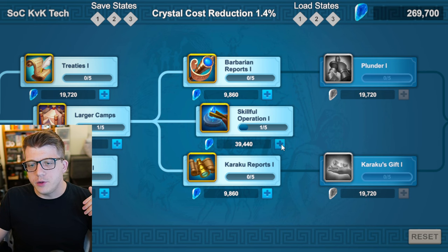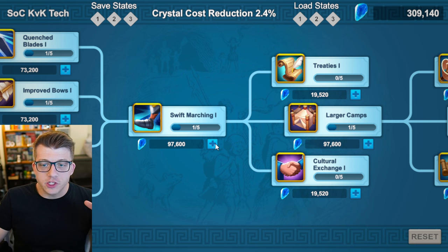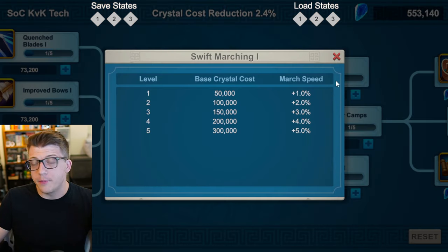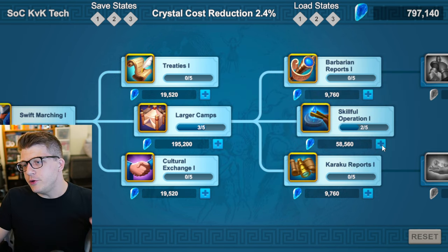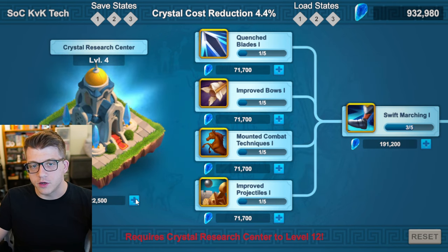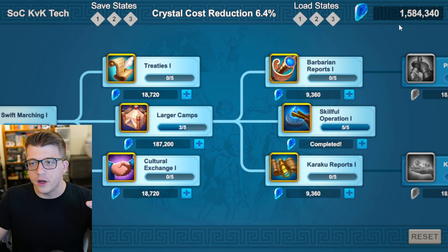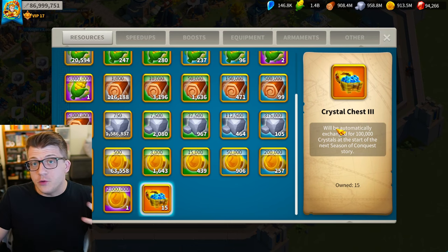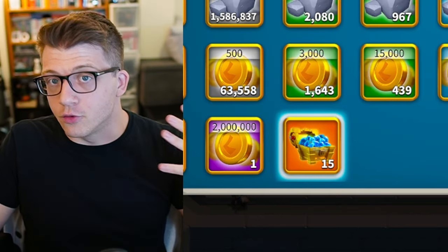Once you have the Crystal Research Center at level four, bring Swift Marching One up to level three — that gives 3% extra march speed and is a prerequisite to getting Larger Camps to level three. Then you can bring Skillful Operation up to four, but you'll need Crystal Research Center level 12. Bring it up to level 12. We've now spent 1.4 million crystals, and with 1.5 million crystals spent, we've finished Skillful Operation One. Hopefully you had crystal chests left over from your previous KVK to help you get there quickly.